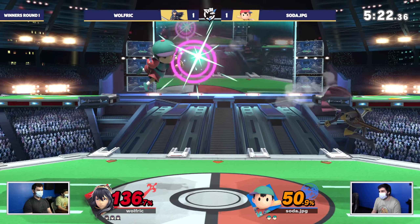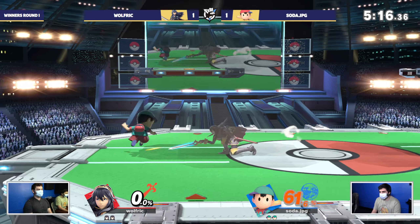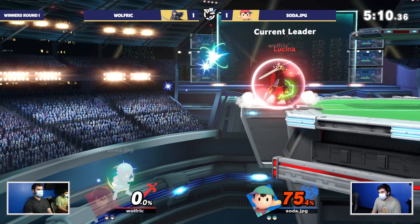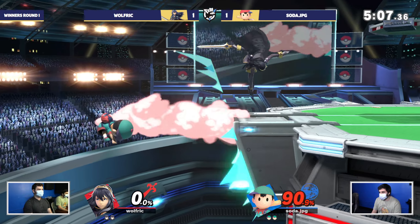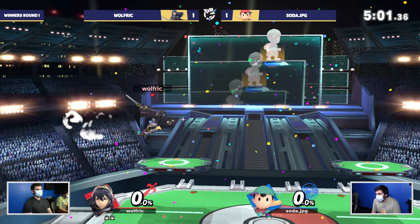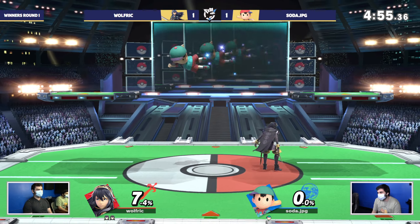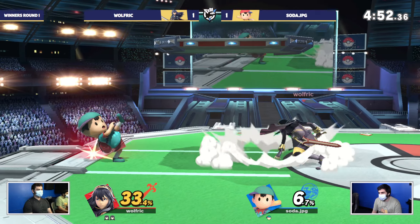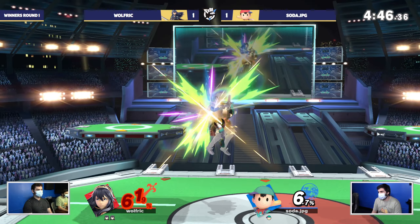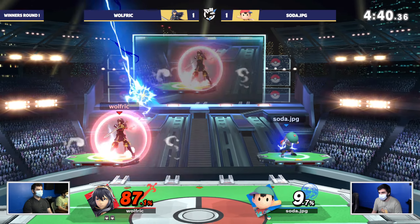Wolfrick is finally starting to make adjustments around PK fire, but gonna get caught by another back air. That move is so fast — deceptively fast — and the hitbox is the size of California. Speaking of non-traditional options, we saw a PK flash in neutral earlier. That's gonna be a missed tech — taking the stock. That whole advantage state started off a shield breaker in neutral. Coming out with a down air. That was some great SDI to get out of that dolphin slash.